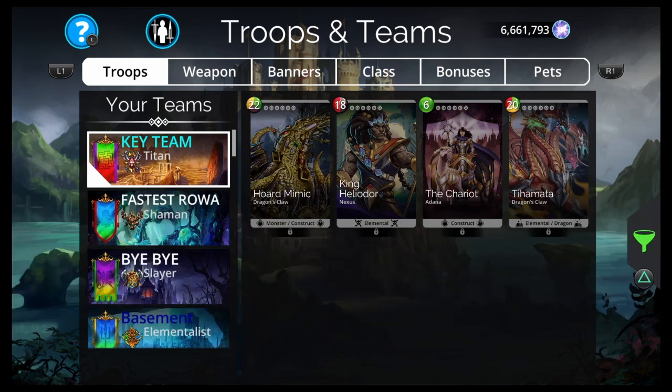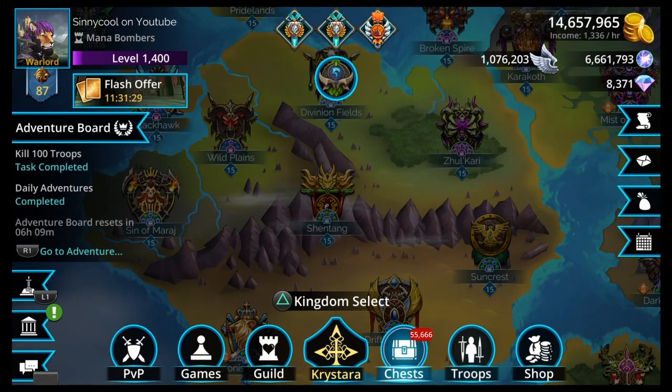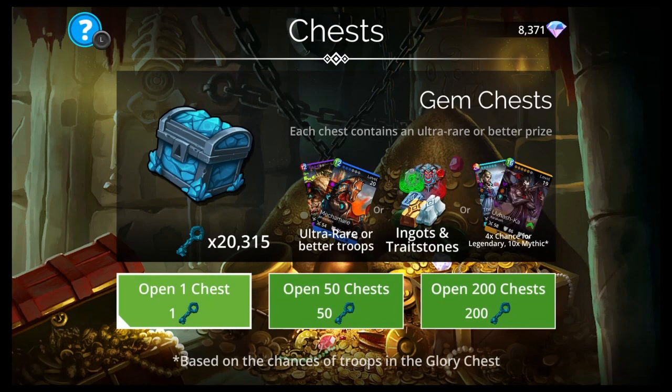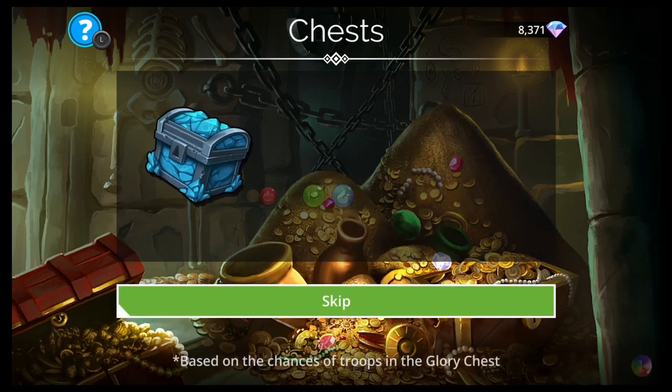Horde Mimic I can't get. The Chariot just came into the game like yesterday so I can't get that either. But yeah, let's open up 20,000 gem keys. I don't know how long this is going to take or whether I should commentate on what I get, but let's just see. Go — 20,000 gem keys.